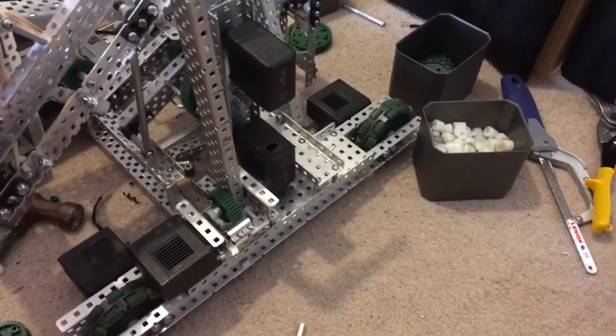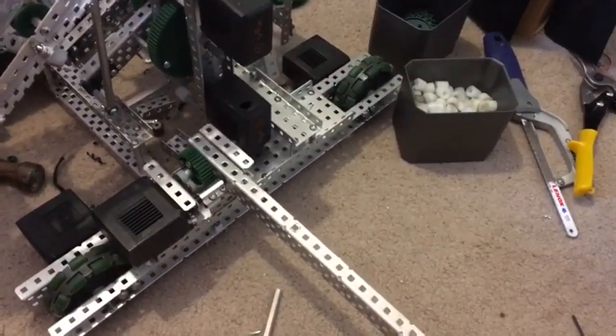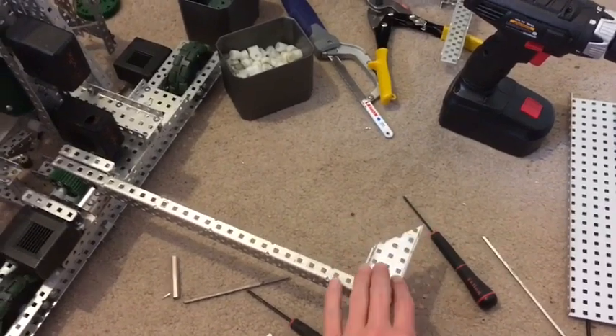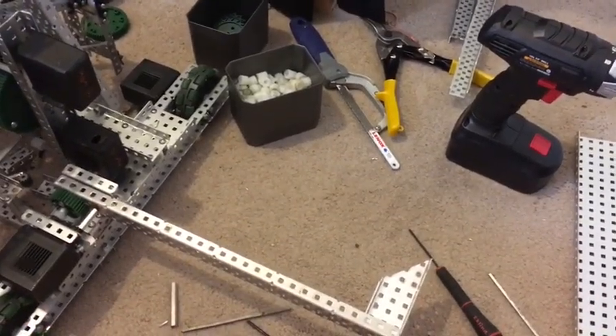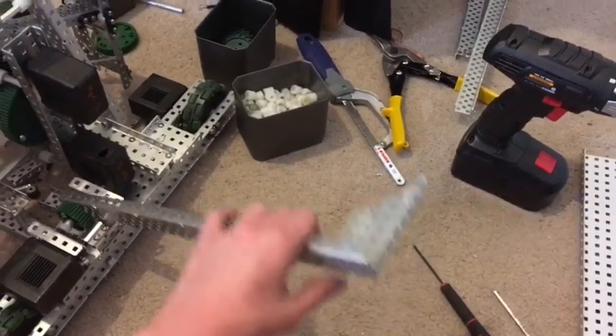I'll show off the plow mechanism I have for the Tower Takeover robot — the first one I'm building. As you can see, it's going to fold down like this. I have this little L-shaped 3-wide C channel right here to help move cubes into a bay area that's going to hold them, so I can drive around the field and pretty much hoard all the cubes.